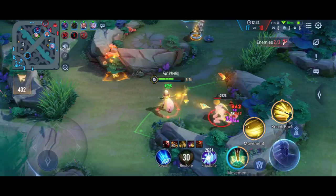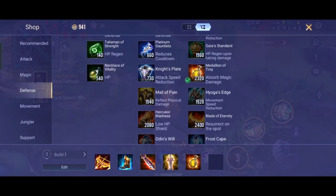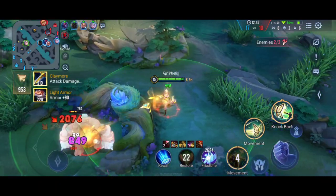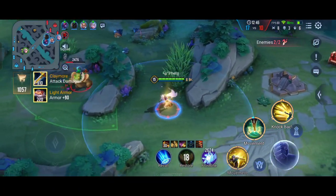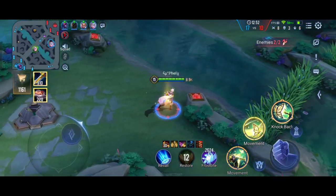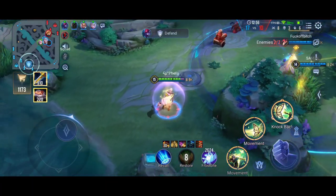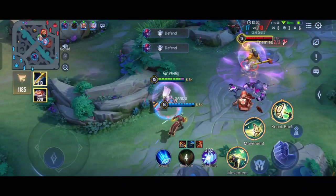Let's get back to farming. If they have tanky heroes you can go for Dawntrapper as well — it is up to your choice. I'm building medallion of tribe because they have three mages: Zill and Natalia — that is why. If they only had one mage I would have gone for some other equipment like Dawntrapper or something else.